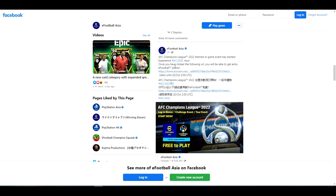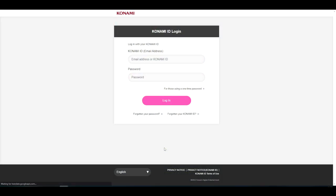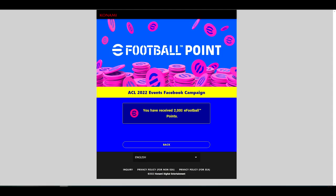The AFC Champions League 2022 login bonus challenge event. It says once you have clicked the following URL you will be able to get extra eFootball points. When we click on that it will take you to your actual Konami login — your My Konami. If you've already linked your account and you have a Konami ID, you simply just log in using that. I'll blur out my details, but this is what the page looks like.